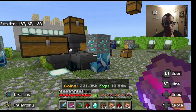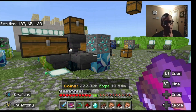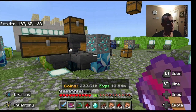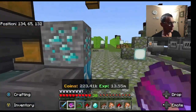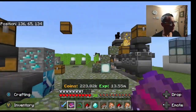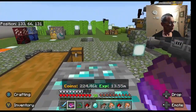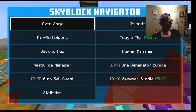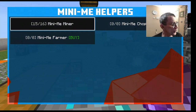Hello everyone, thanks for tuning into the video. I'm Drexel937. We are in Lifeboat Skyblock Beta 2.0 and we are applying a mini me miner. Basically wherever you want to apply it, just stand on it, go to the book, and go to mini me helpers. It'll give you a dialogue with the information you need.